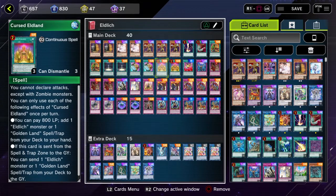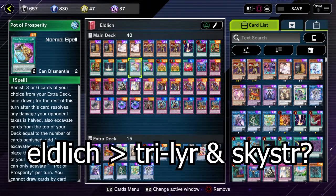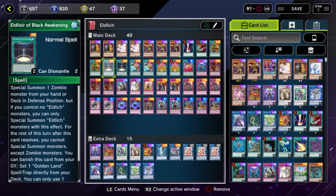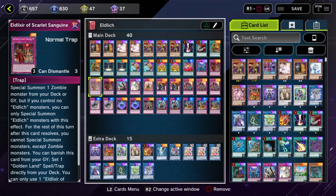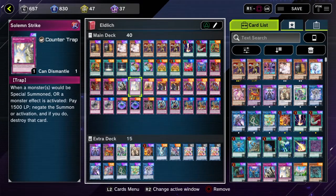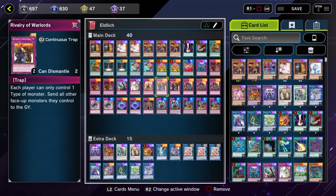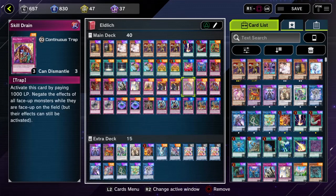I even reached Platinum first on my Eldlitch before my Tribrigade Littalusk or even Sky Striker. I decided to play Eldlitch when I was playing Tri Lair against Eldlitch. They played first and I couldn't even set anything to start my bird setup. That's when I knew that this would bring me the Platinum.